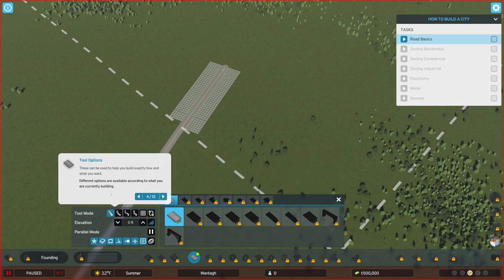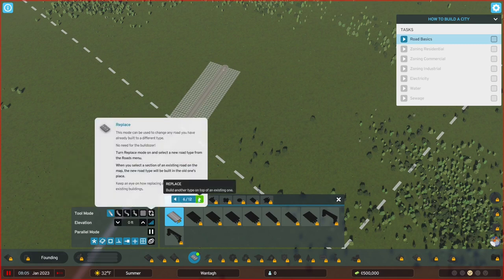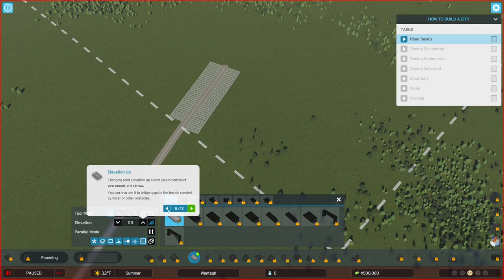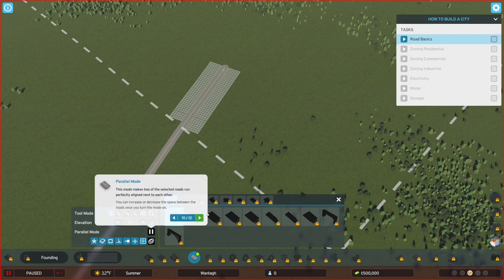All right, tools - so build how and what you want, different options available. We've got a simple curve, straight, complex curve, continuous - nice. Replace - oh, that's cool, no need for the bulldozer, I love it! Oh very cool, oh that's awesome!